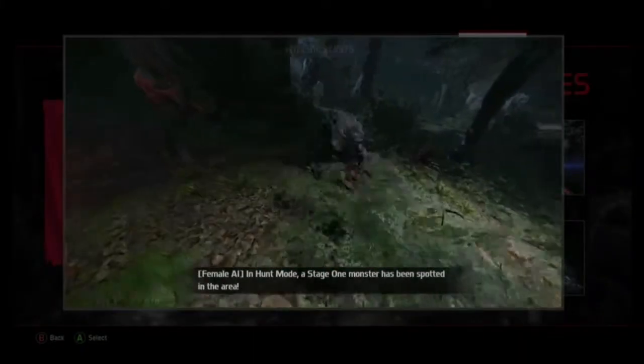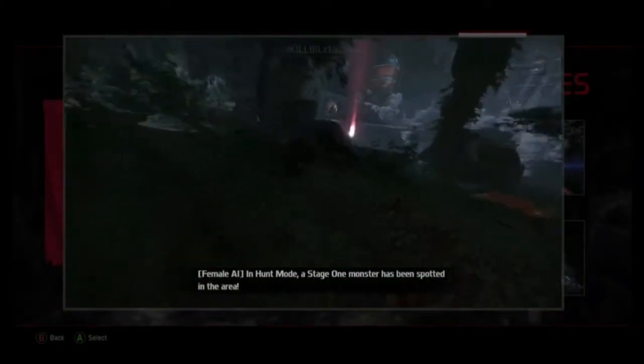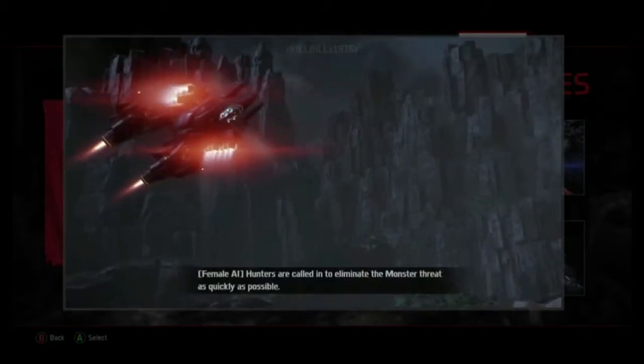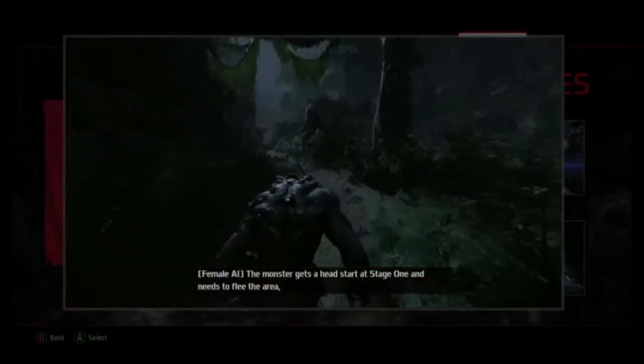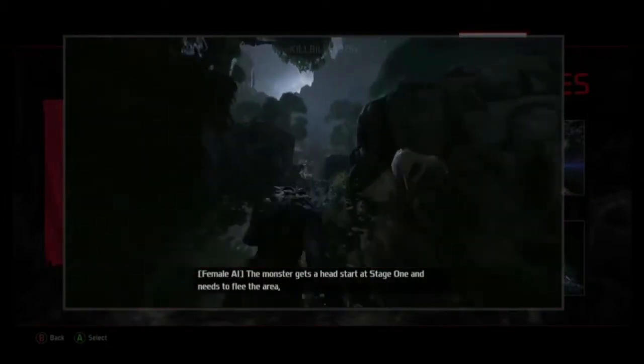In Hunt mode, a Stage 1 monster has been spotted in the area. Hunters are called in to eliminate the monster threat as quickly as possible. The monster gets a head start at Stage 1 and needs to evolve.